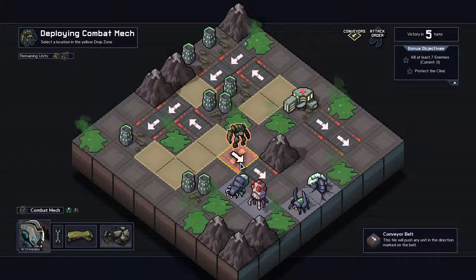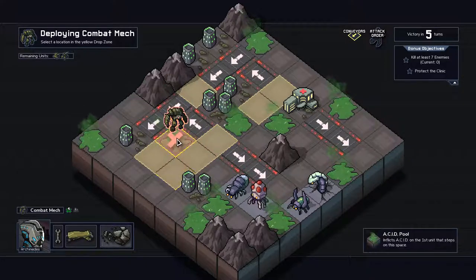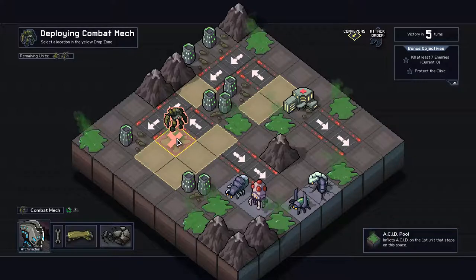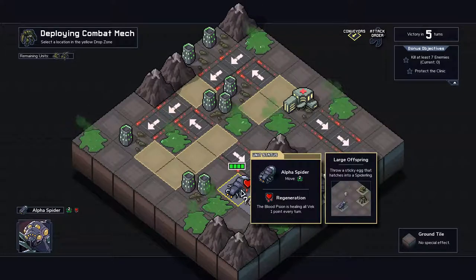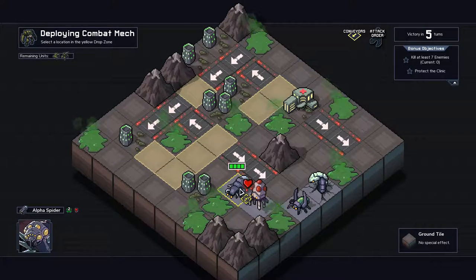This tile will push any unit in the direction marked on the belt — is it just once or multiple times? Inflicts acid on the first unit that steps on this space. And what does acid do? Presumably only one damage. We have an alpha spider. All other VEC heal one at the start of their turn — oh, that is disgusting. I hate that.